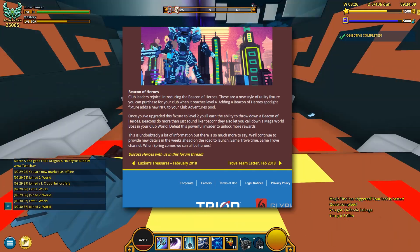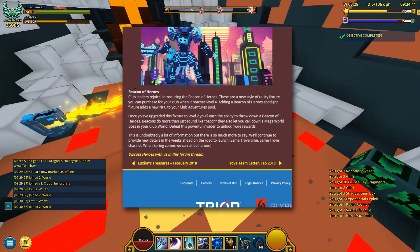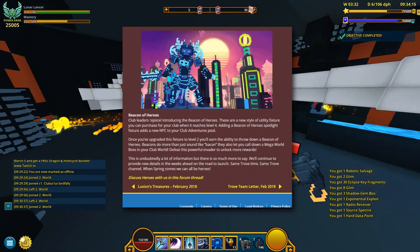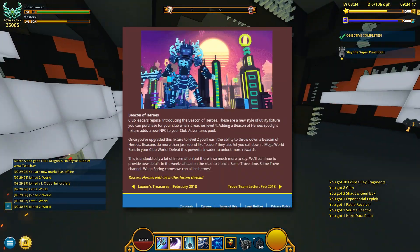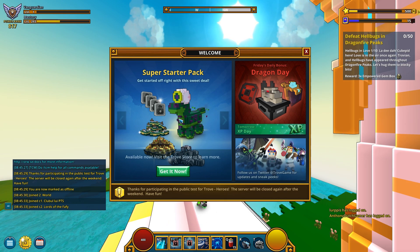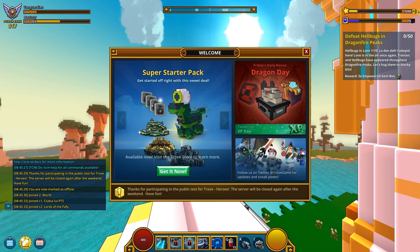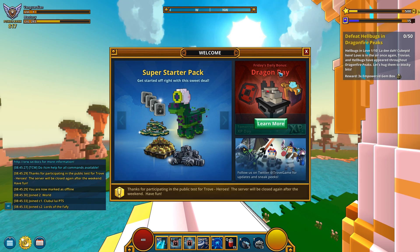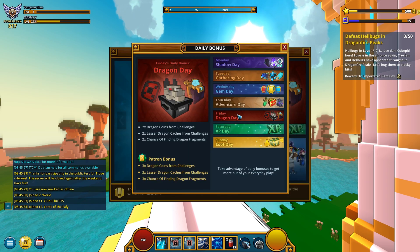The last thing mentioned in this article is the Beacon of Heroes, which I'm gonna showcase in a bit. I think it's now time to jump into the game and check this stuff firsthand. Here we are — apparently we got a brand new welcoming screen. Super Starter Pack was Friday's daily bonus — Dragon Day. Okay, this is new. Wow, all of the stuff here is new. Interesting.